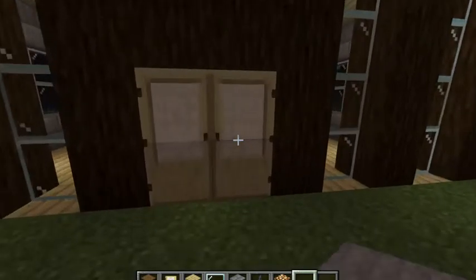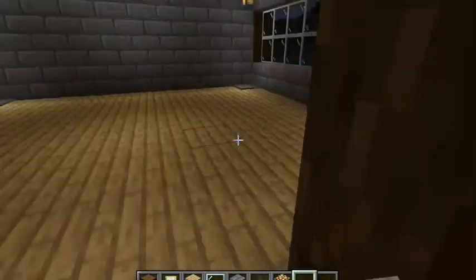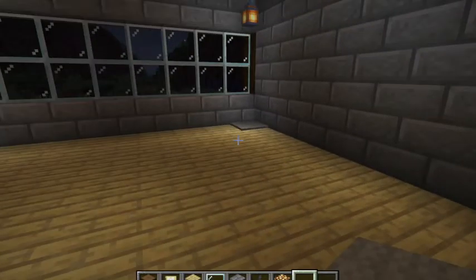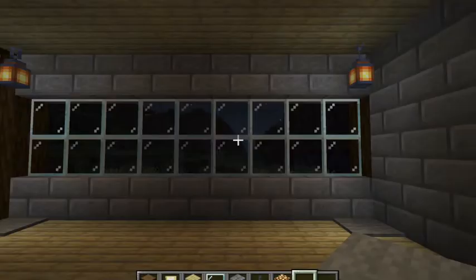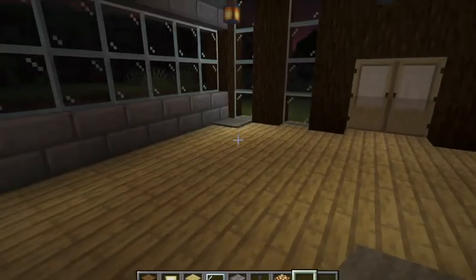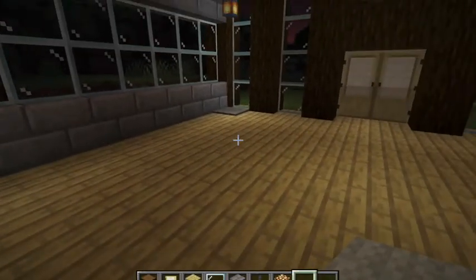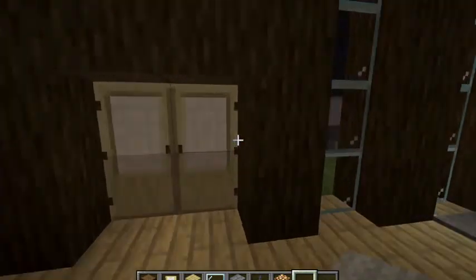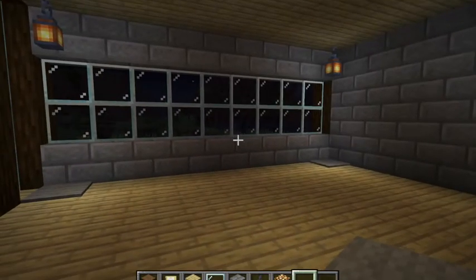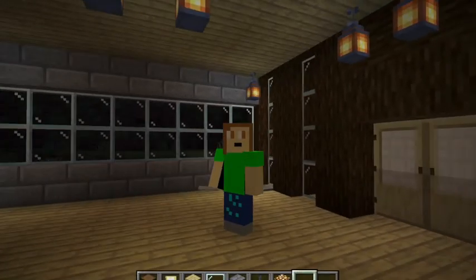Let's get in the house. You could put the fridge over here, build a separate room here and place the bathroom, and the dining table over here. All these builds work in creative, and I know the dining table has only one chair but you can place more. Thanks for watching.